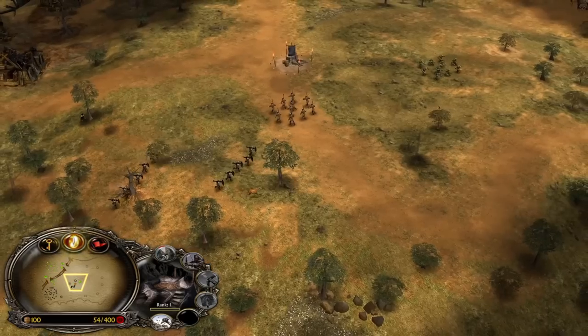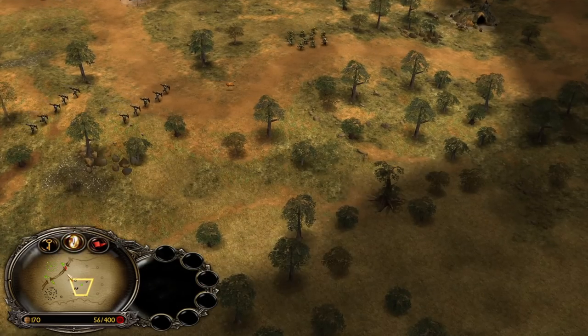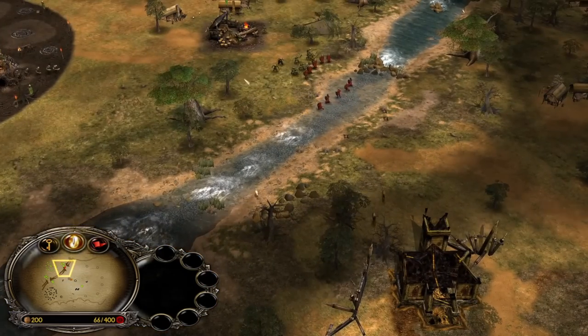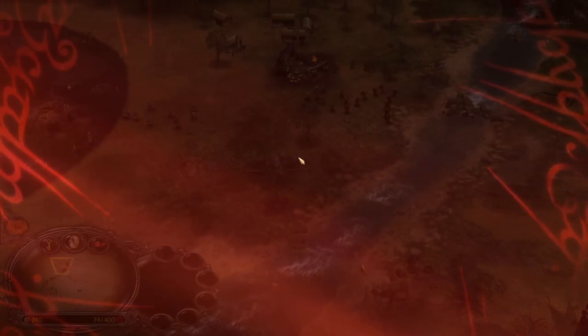Let's keep recruiting more. Oh, Uruks! So it's actually pretty nice — we have a Mordor-Gondor combination against Rohan-Isengard. That means in this 2v2 match every single faction, all four factions of Battle for Middle-earth 1, are included, which is pretty nice.